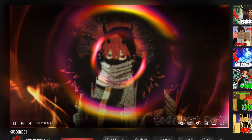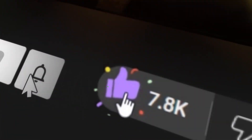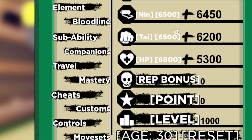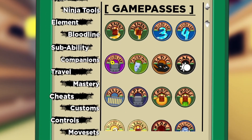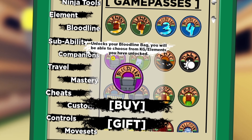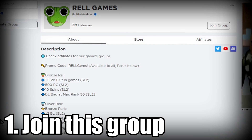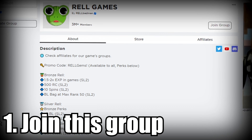Don't miss out on videos like this by hitting subscribe and leaving a like — it's totally free. Now, going back to the main video: in order to get a free bloodline bag game pass, you only need to follow these three simple steps. The first step is joining the Shindo Life real games or Roblox group.